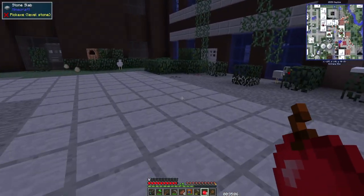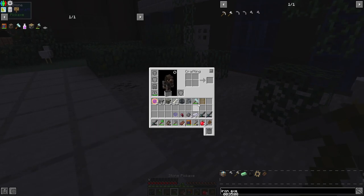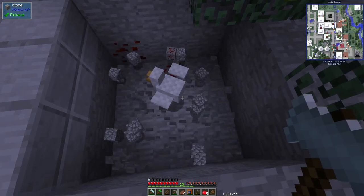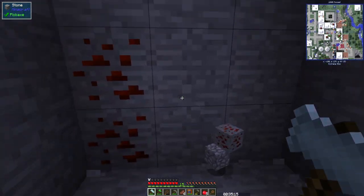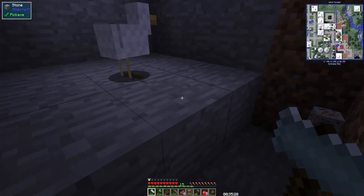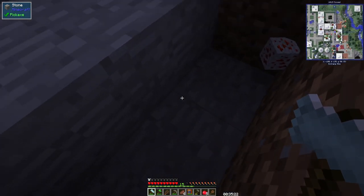There it is, our first ore — that's if you don't include the coal ore. This looks like maybe copper. It's tetrahedrite. So some tetrahedrite, some coal. Tetrahedrite is copper. We're going to dig this out, finding a bit more here and there. Awesome. This is a good start.